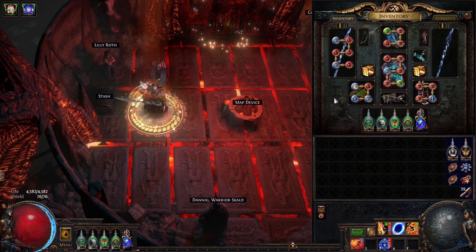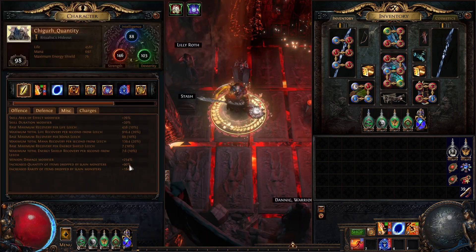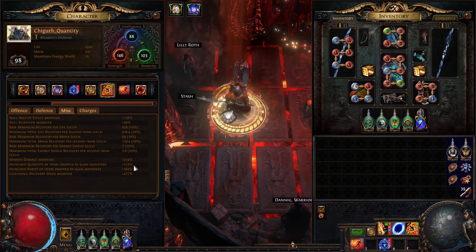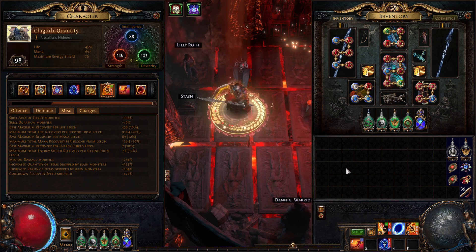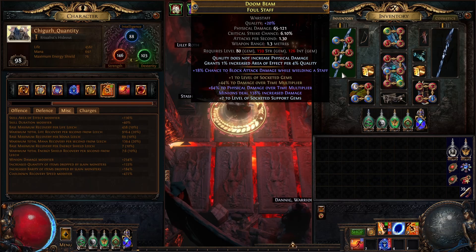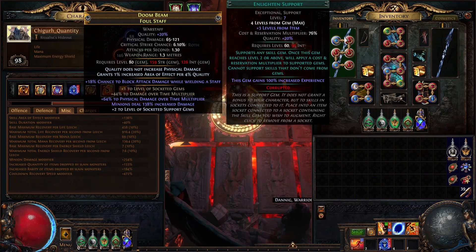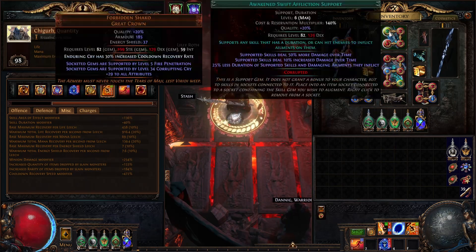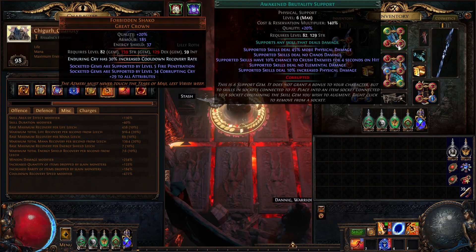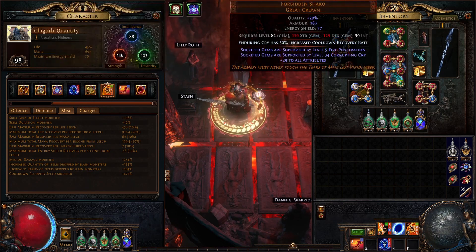I am choosing to run the build as a magic find build, since it only requires two strong items to get most of its damage, thus leaving me a lot of gear slots to equip magic find gear. So I am running quantity on most of my pieces, with Mageblood and a high armor body armor for defenses. I run most of my auras in my weapon since it has a plus two support craft, helping out my Enlighten, and I run a legacy Increased Quantity gem in my helm, but Increased Rarity can be used in league — which will be very noticeable since rarity is semi-low on my current setup compared to other magic find builds. Or if you need an extra damage link, you can link Efficacy as your fifth.